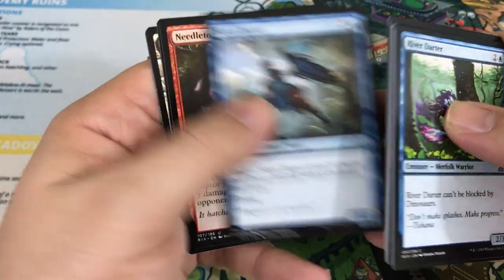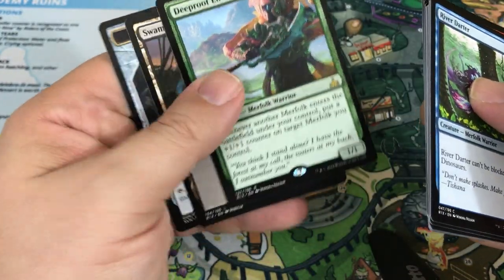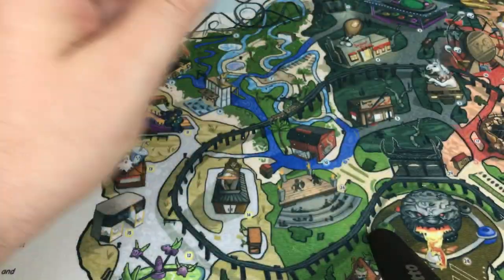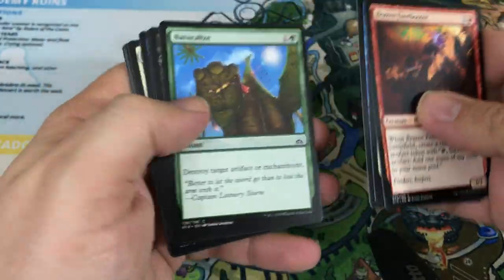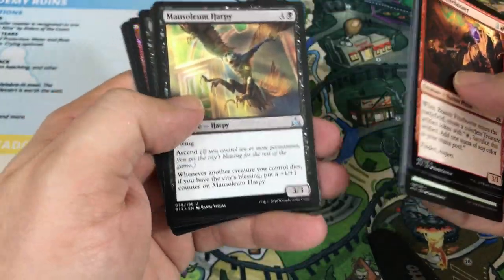Jungle Creeper, Siren Reaver, Needletooth Raptor. Our rare is Deep Root Elite — that's a nice pull. Seeing play already in Standard as well, good Merfolk card to have. I did not have that in my Merfolk draft deck. I had one of the Merfolk Lords; I didn't have Kumena. I mean, that would have been nice, but you can't count on that.